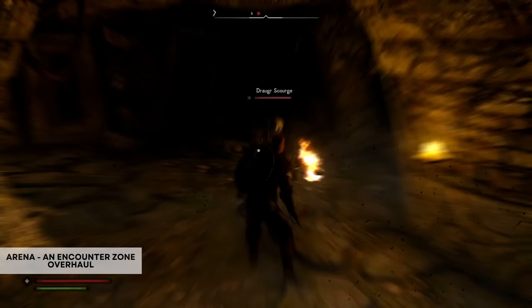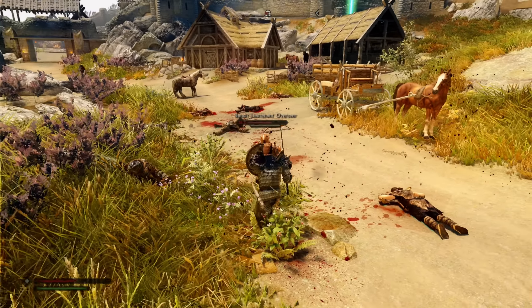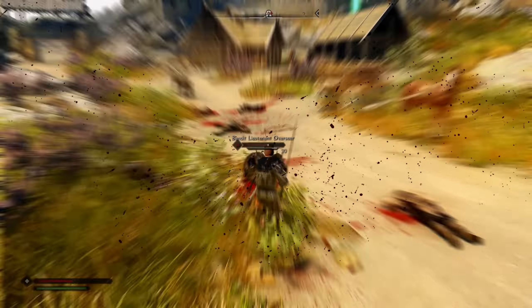So now with all that knowledge, the first mod is called Arena - An Encounter Zone Overhaul. This mod increases the leveled multipliers for enemies in encounter zones so you will see higher level enemies earlier, and hard enemies will be a higher level than you, introducing more difficulty to all areas of the game in a more natural way. This mod also removes the maximum level limit on all encounter zones so dungeons will continue to level with you as you progress your character.